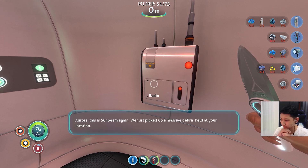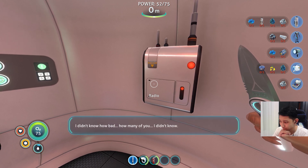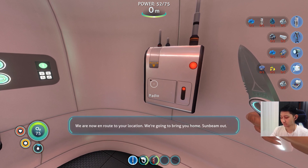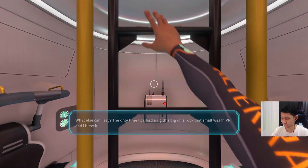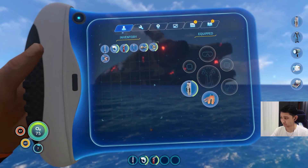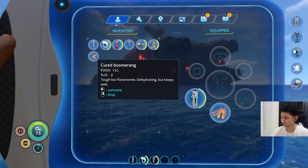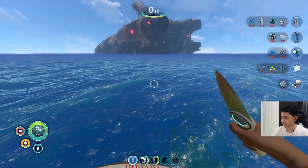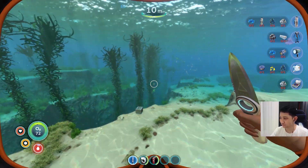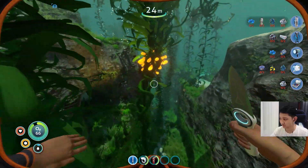Aurora, this is Sunbeam again. We just picked up a massive debris field at your location — we didn't know how bad. We're now en route to your location, we're gonna bring you home. Sunbeam out. The only time I parked a rig this big on a rock that small was in VR and I blew it. It's a bad option, but so are all the others. No worries — everyone messes up.